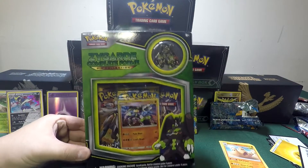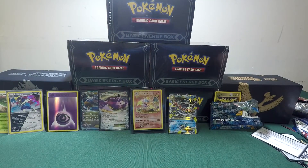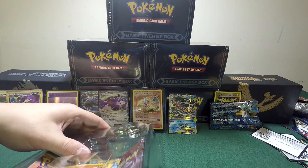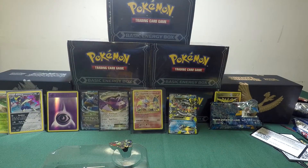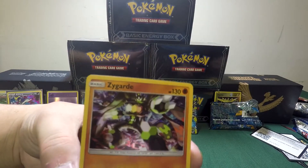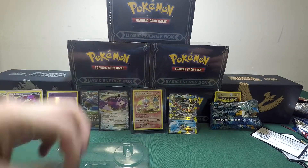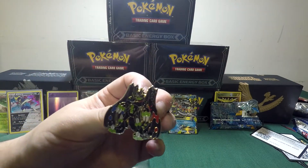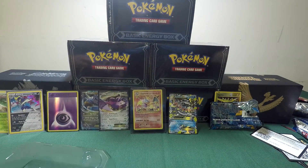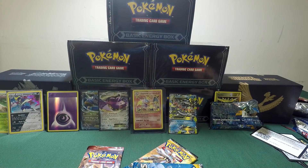Last but not least, we have the Zygarde Complete Form Pin Collection. They did give us a Zygarde holo promo — it actually looks pretty nice, like a little Transformer. And this is a huge Zygarde pin — looks pretty cool. And what they also gave us is two Sun and Moon packs and a Breakthrough. I think I'm going to start with the Breakthrough — we'll leave the Sun and Moons to the end.